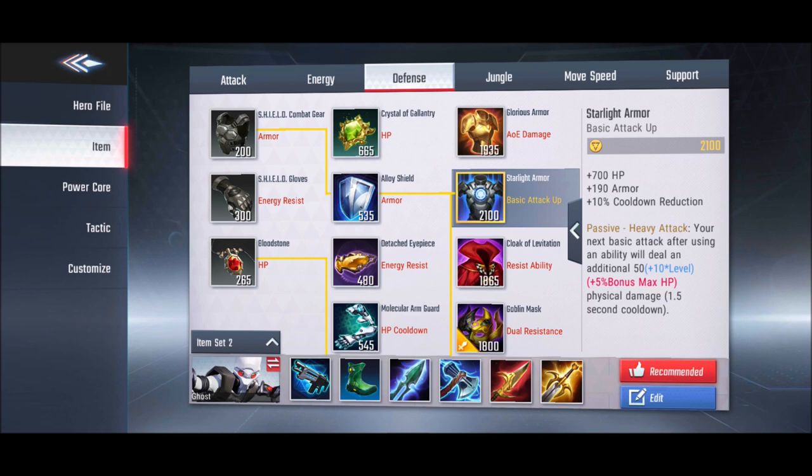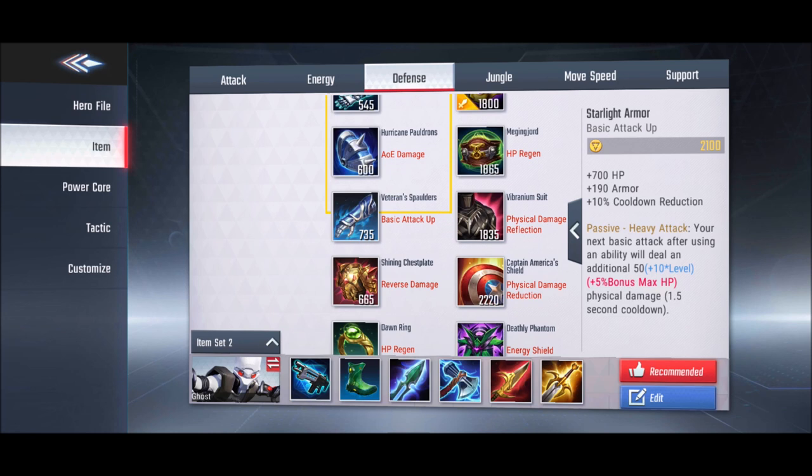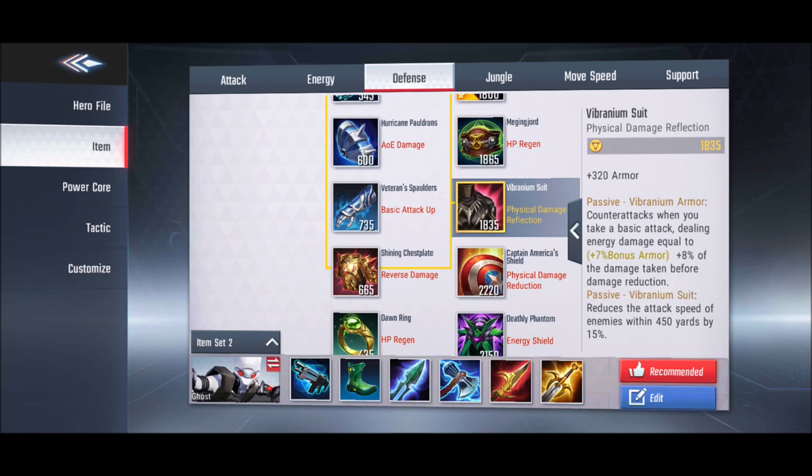Starlight Armor is an aggressive defensive item. After using any ability, your next basic attack is enhanced, dealing an extra 50 plus 10 per level plus 5% of your bonus max HP. Since tank heroes have the highest HP in the game, this produces significant damage. It has a 1.5-second cooldown between procs.